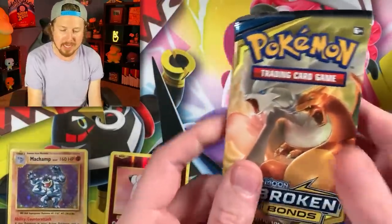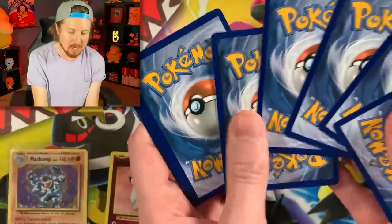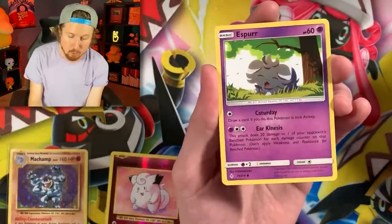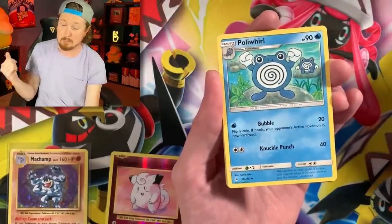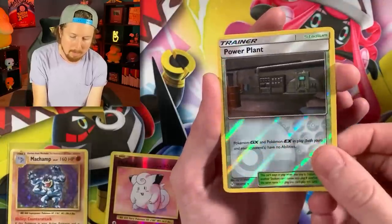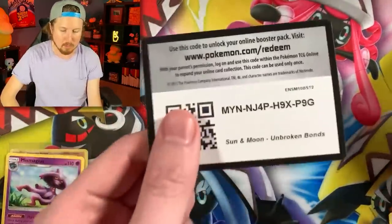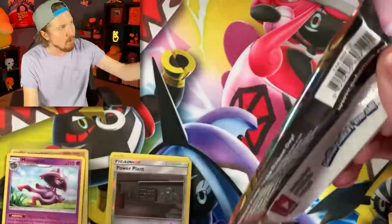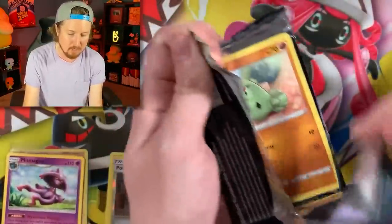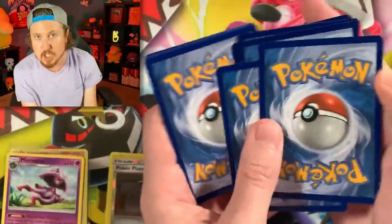Next pack, we got Unbroken Bonds. Two packs in, 36 chances at a Charizard Pokemon card. We could potentially pull a rainbow rare Charizard and Reshiram GX, or maybe even a rainbow rare Charizard GX from Unbroken Bonds. We got Togepi, Carvana, Energy, Fairy Charm, Martial Arts, Power Plant — not a Charizard, but it'll still do. I do respect that Pokemon. There's the code card, and I want to say thank you for taking time out of your busy schedule to hang out with myself and the Breaking Family today.